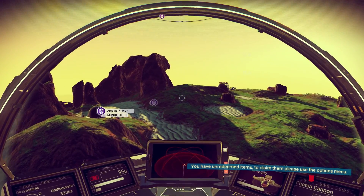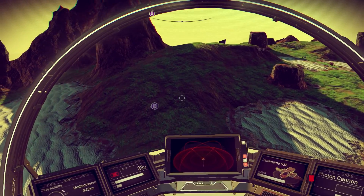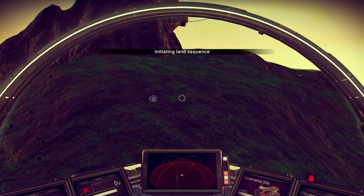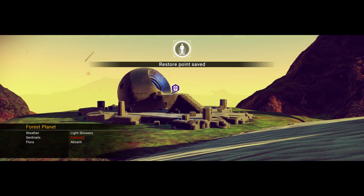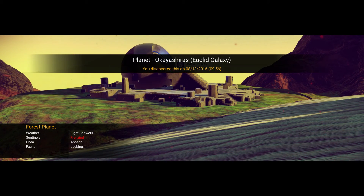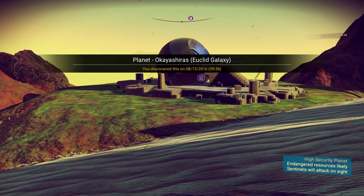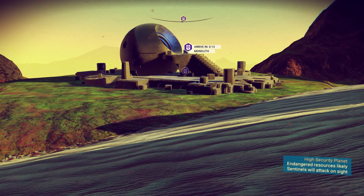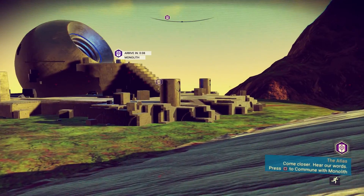Whoa whoa whoa - here we go, there's our monolith we're looking for! Let's find a spot to park the ship - I think this will be fine right here. Restore point saved. We are on the forest planet. Weather: light shower. Sentinels: frenzied. Flora: absent. High security planet, endangered resources likely - sentinels will attack on sight. That's not good. I better be prepared for those guys.